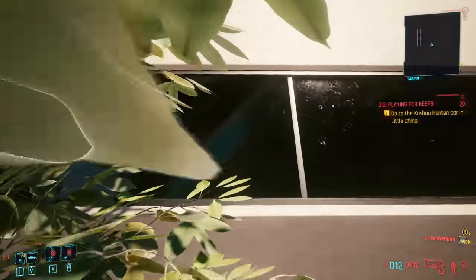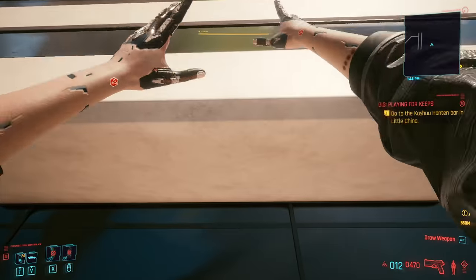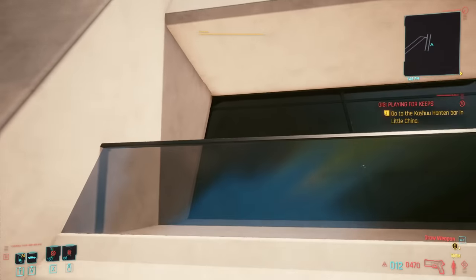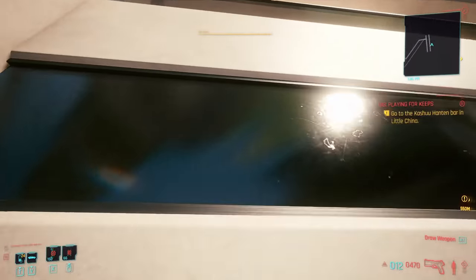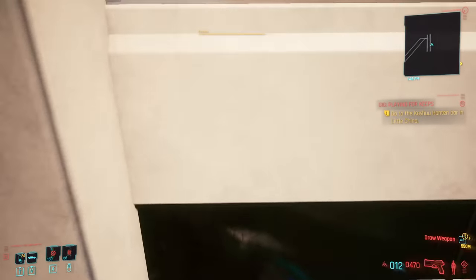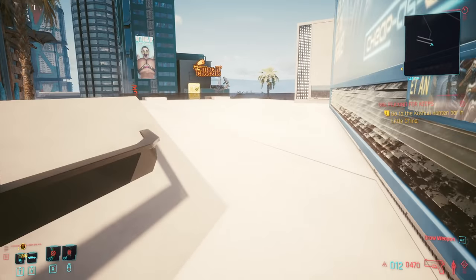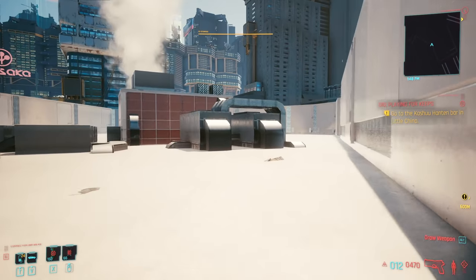Another interesting thing — it's a little sketchy but doable — you can actually jump up the side of this. Double jump, cling to the side... let's try that again. It takes a little bit of effort but it is doable. There we go — you can get up to the top.